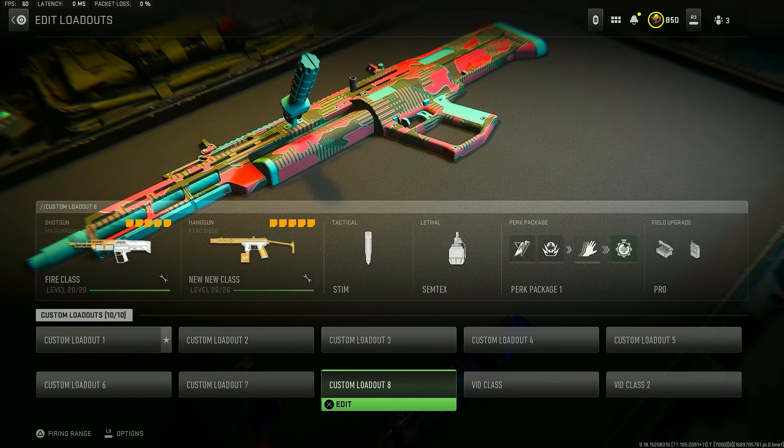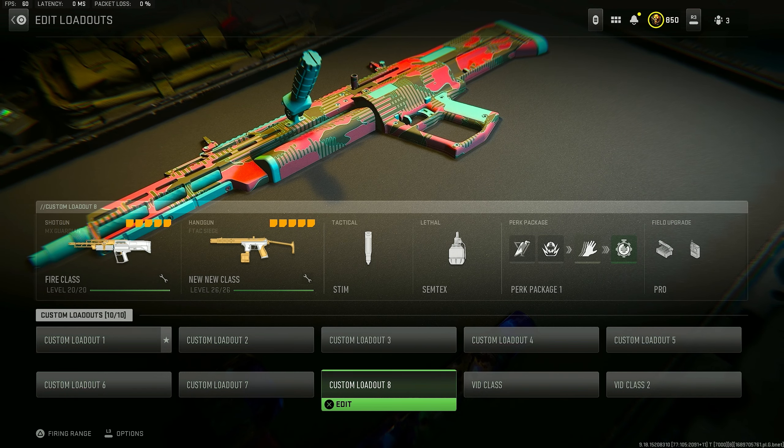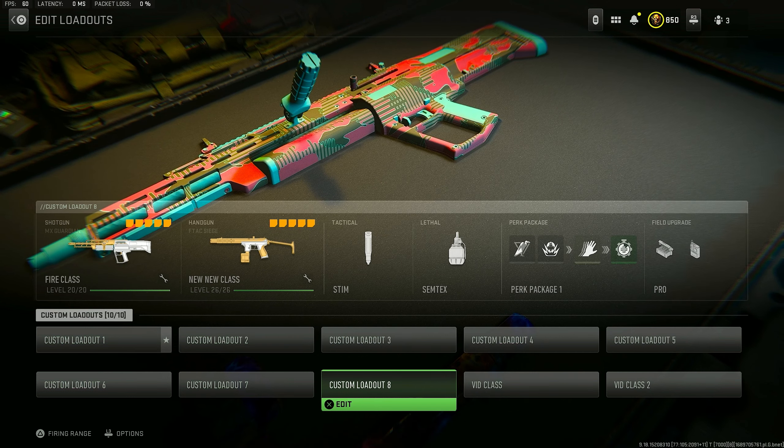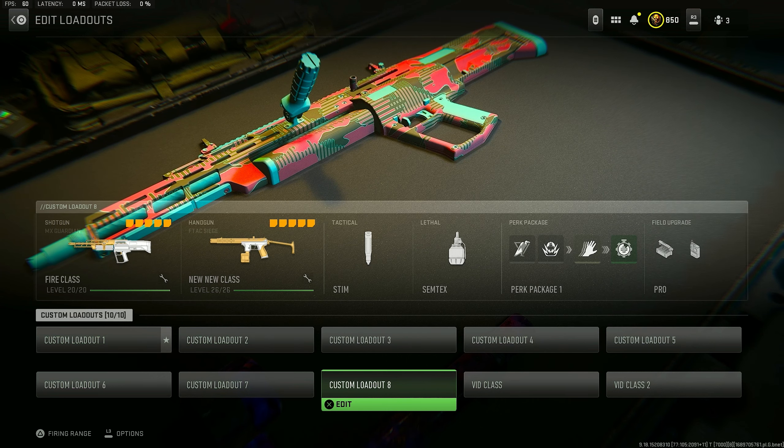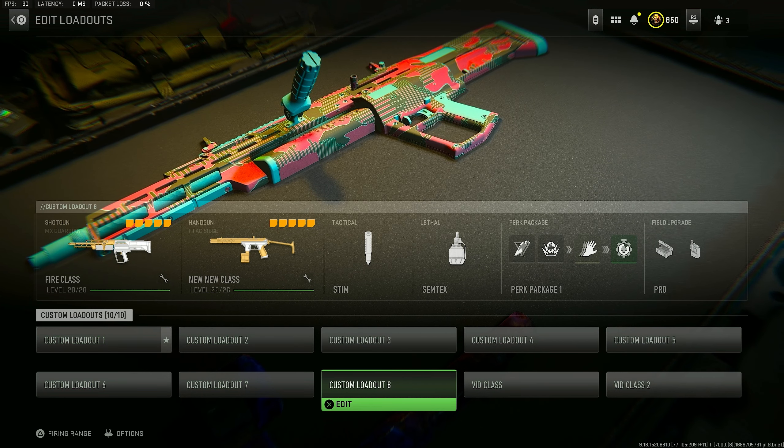I'm showing you guys a brand new MX Guardian class here in Modern Warfare 2. This is going to be the fire class of the shotgun. The incendiary rounds on this gun are completely broken — this thing should not be allowed. This gun has just been causing havoc within the last week since it dropped with the Season 4 Reloaded update. The two gameplays I got for you today are just insane.